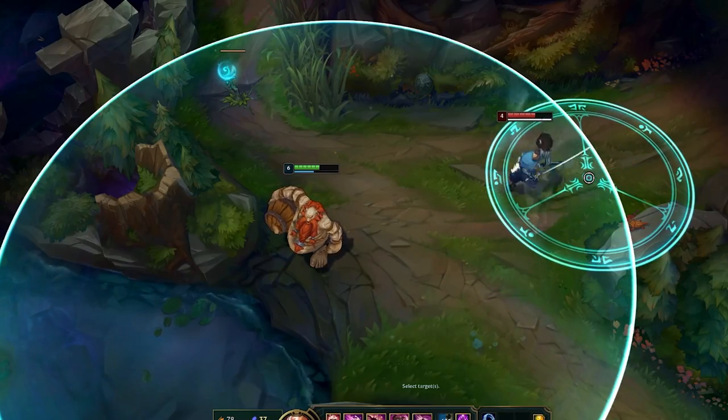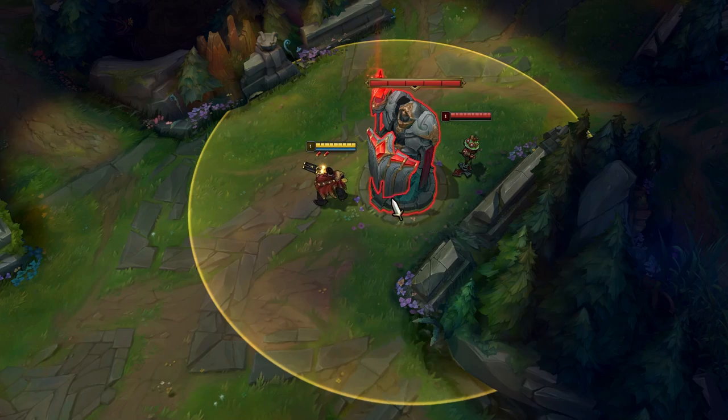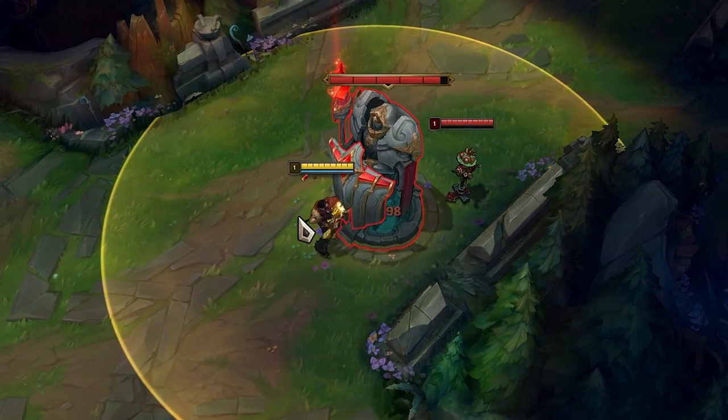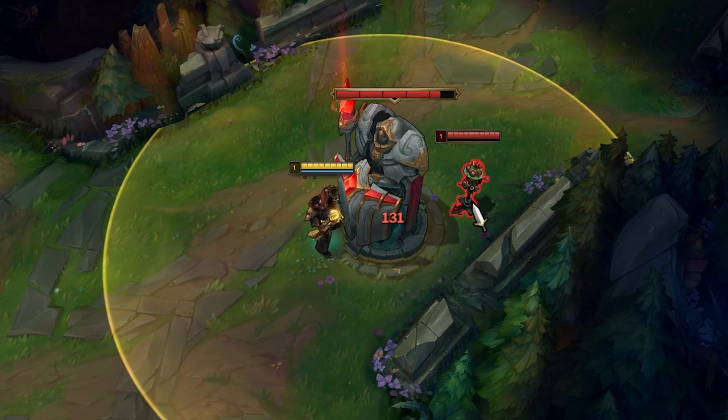Yasuo can stop Gragas's ult throwing distance with his wind wall, but not the effect or damage. Graves can crit towers if he targets an enemy that is behind the tower — the game will think you want to attack the enemy behind, so it will crit, but you will hit the tower instead.